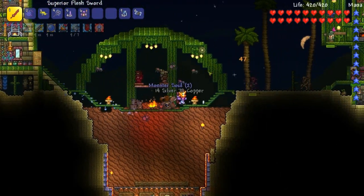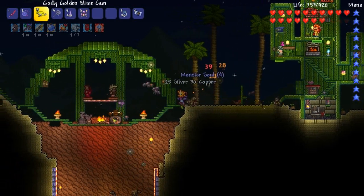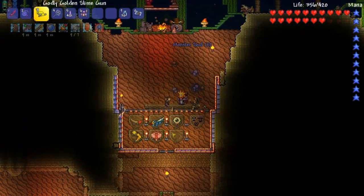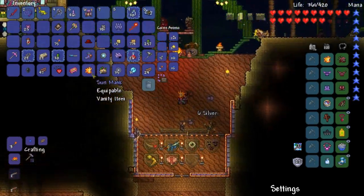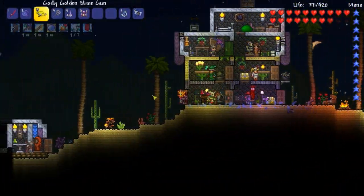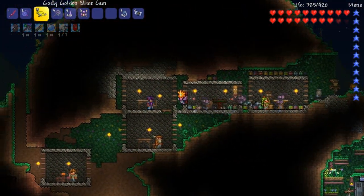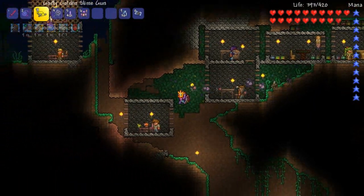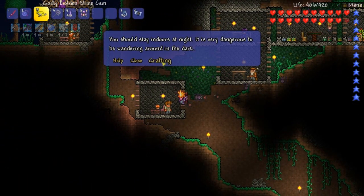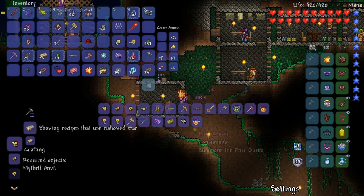My frame rate is just terrible — that's my name now, it's Frame Rate. I don't know why it's so bad, but I'm excited for one of these blink roots to grow. Come on, just grow already. Let's head over to the guide. I should have spread out my town — having all the modded items here is starting to drop the frame rate. Let's check the hollowed bar recipes.